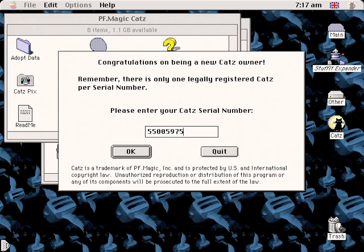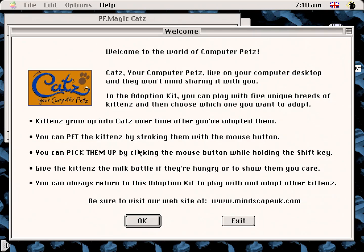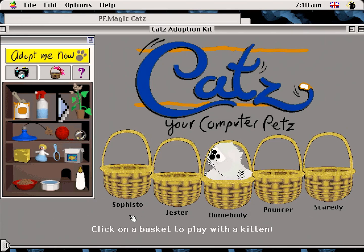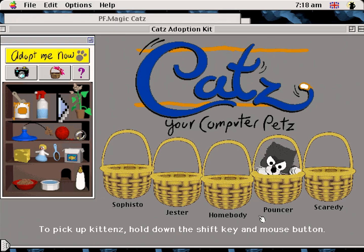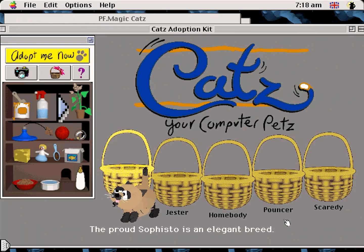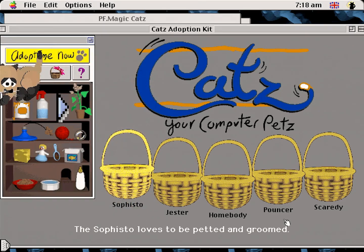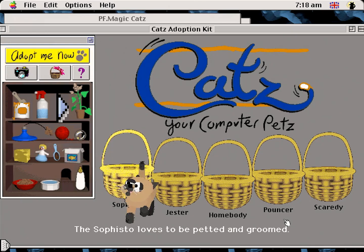YesterYears Mac Software — that's a nice catch-all term. Today we're looking at the first iteration of PF Magic's Catz from 1996. Released for PC and Macintosh fairly soon after its canine counterpart, this enables users to interact with a series of textured spheres arranged into the shape of a fluffy quadruped. It was immensely successful and spawned numerous sequels from PF Magic, who were subsequently swallowed several times over the course of a few years and ended up belonging to Ubisoft.